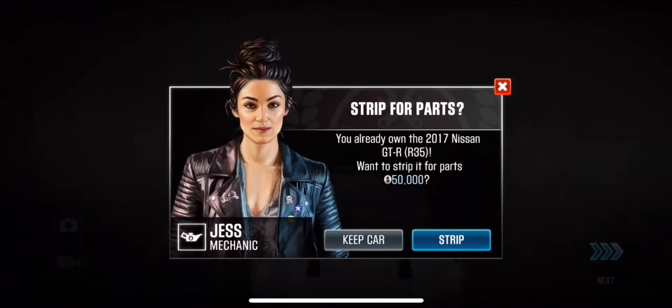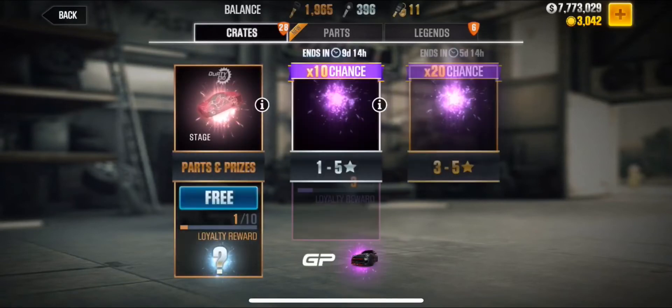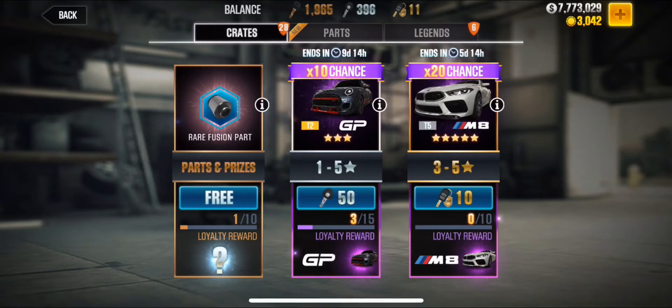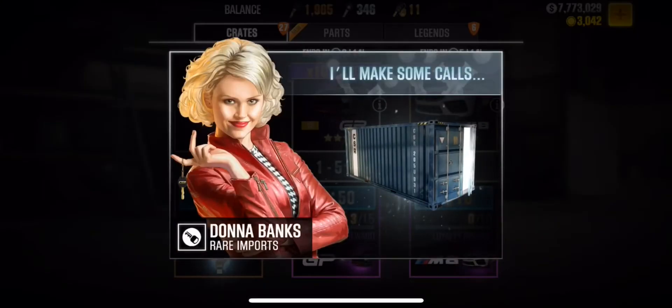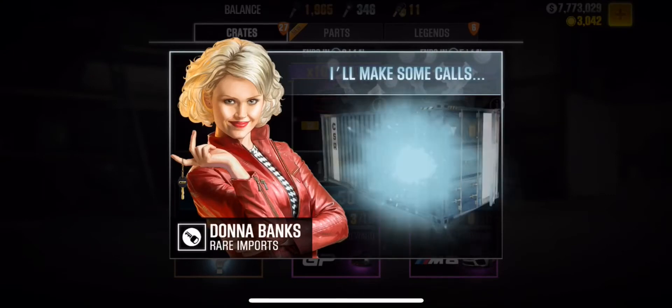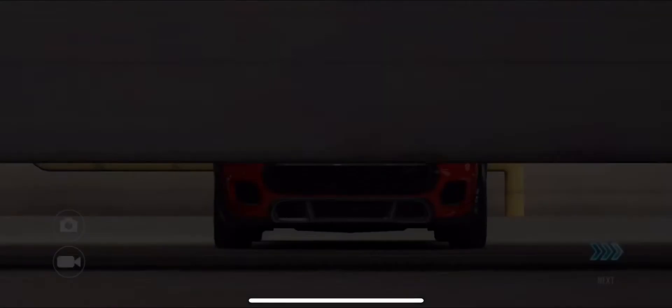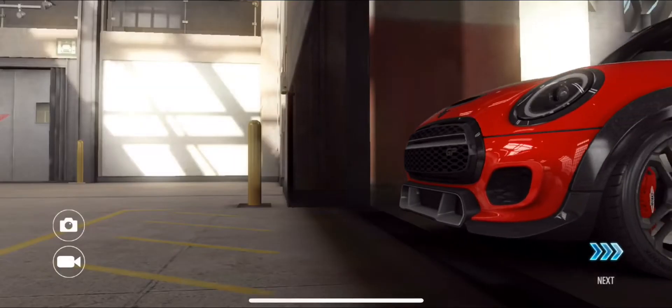We're going to try one last thing — we're going to actually wait for it to go past the cash reward. There's one more, and we'll check that out. This is our fourth attempt. Fusion part, then cash, and then as soon as it flips over to the next one, we press it. It kind of got stuck there, which was weird. And we got a three star — so this should be our Prestige Cup car.